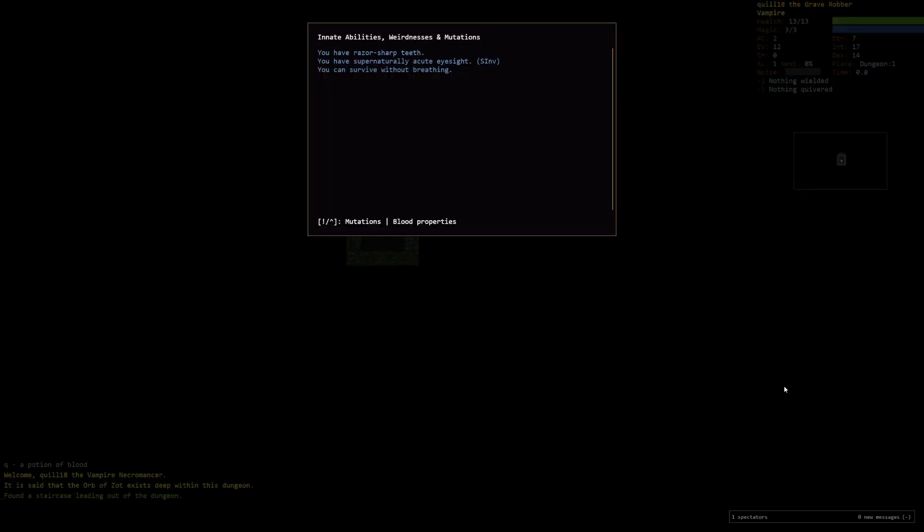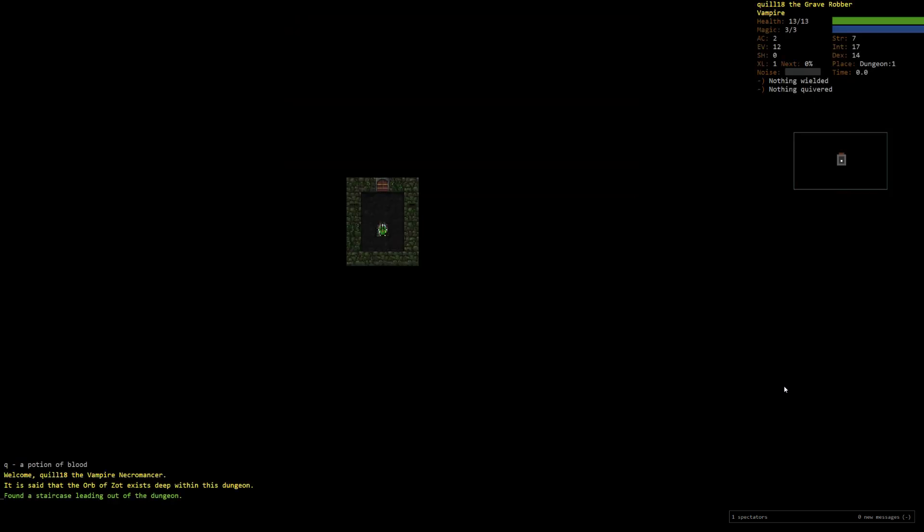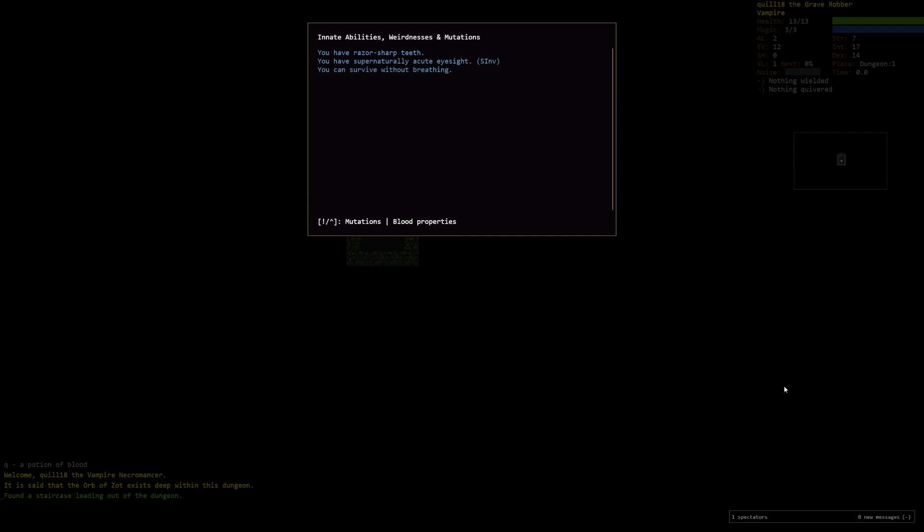As a vampire, we're kind of funky. We do have Fangs 3, which is pretty good. As a bonus, when we bite — this is an auxiliary attack, so whenever we melee, there's a chance of getting an auxiliary attack off. It used to get boosted by unarmed combat, but that hasn't been the case for a while. We can do bonus damage with the teeth, and as a vampire we'll also heal ourselves a little bit when that happens, because we drain some blood. We have See Invisible and see through clouds from the start, so there's one less item to worry about. And we can survive without breathing — unaffected by poison clouds and whatnot.